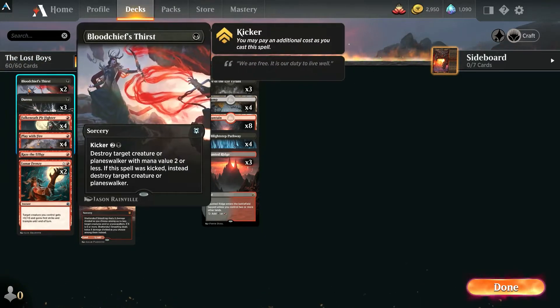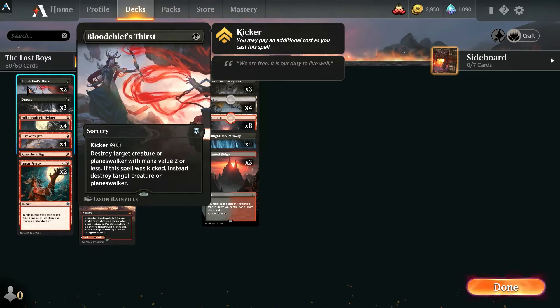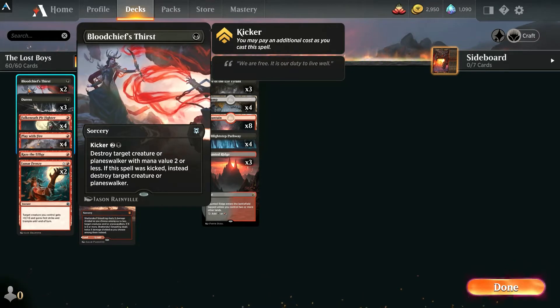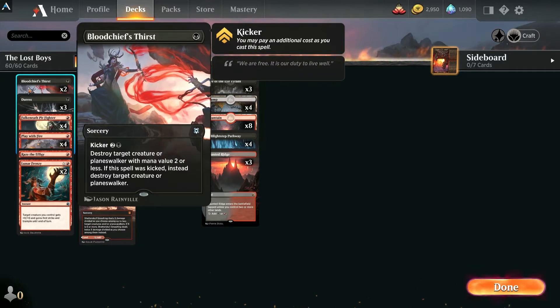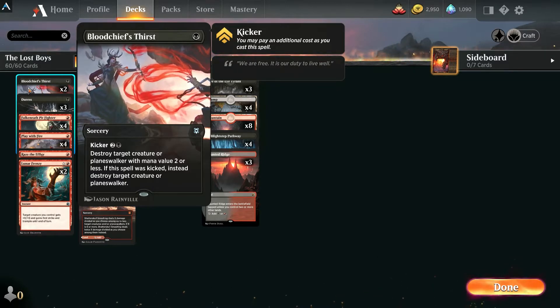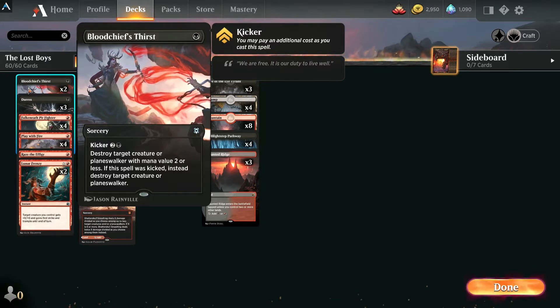Let's start with some cheap removal. We've got Blood Chief's Thirst — great utility card. It's good to kill small creatures with low mana cost, and if they happen to have three or more mana cost, you can still kill them, you just have to pay the kicker of three. Very cool — gets rid of tokens from Ren, gets rid of the pack leader, and a bunch of other cheap creatures that are big threats in the meta right now.